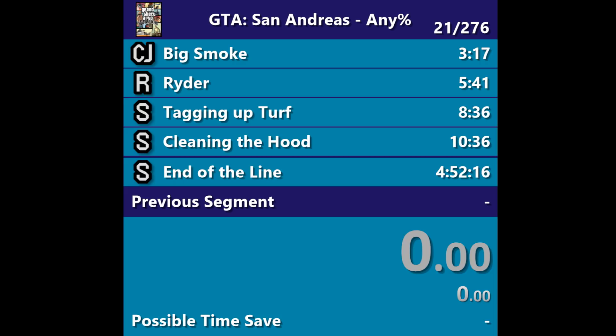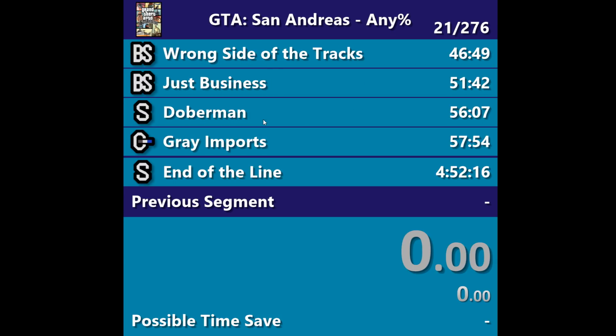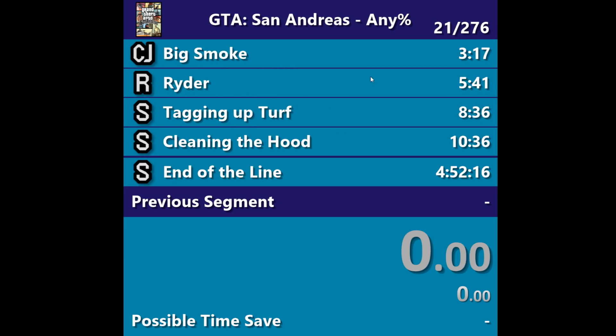Sometimes I'll start, have a bad run, end it, and then not save the splits for whatever reason. So, 21 completed runs, 276 attempts. You have the names of the missions: Big Smoke, Ryder, Tagging Up Turf, Cleaning the Hood — that's all you can see for right now. As we move on, it scrolls through and shows you the other missions we're going to get to later. It has the time on the right-hand side of when we complete that mission.